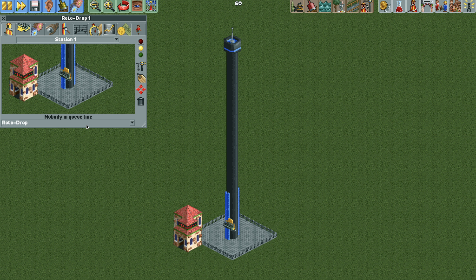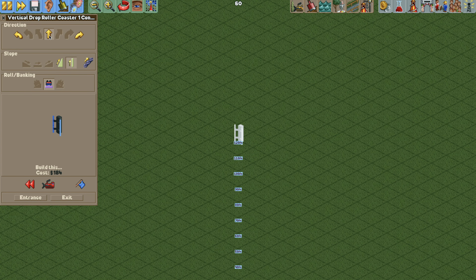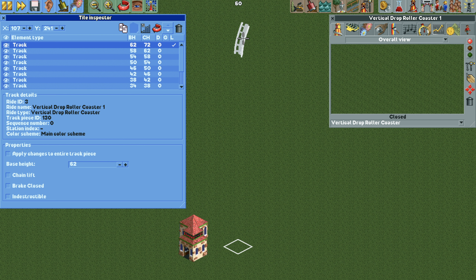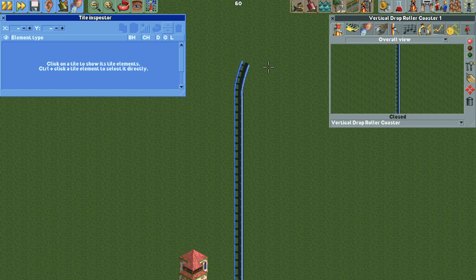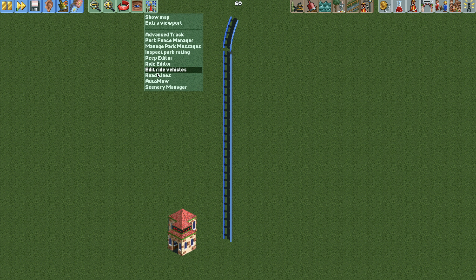Now we are going to change the ride type to the vertical drop coaster, then close the ride and hit the construction button. We're going to build a vertical to steep track piece, then close the construction window and open the tile inspector. To select this track piece you can hold down the control button and click on it, otherwise select the tile at the bottom and find the track piece at the top of the tile inspector order. Once selected, lower the base height just one unit, then right-click to open the construction window, hit the back button, turn on disable clearance checks, and build vertical track all the way down to surface level. Then close the construction window, open the tile inspector, select the top track piece, and raise it one unit so it's back in its original place. That is going to be our ride layout.